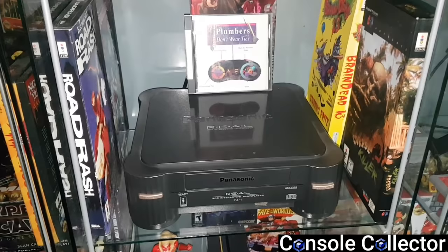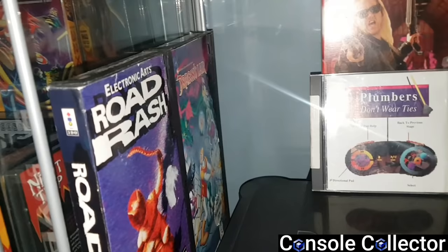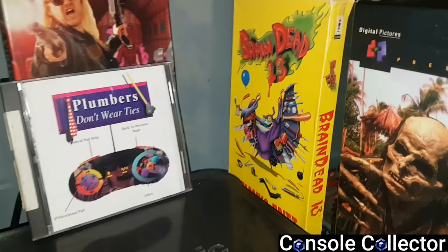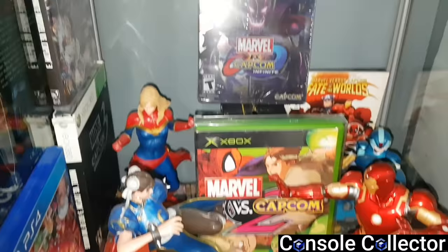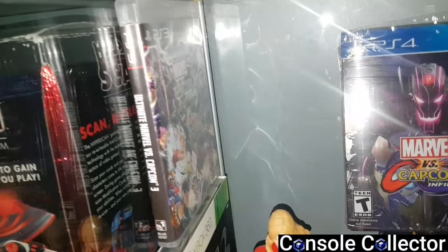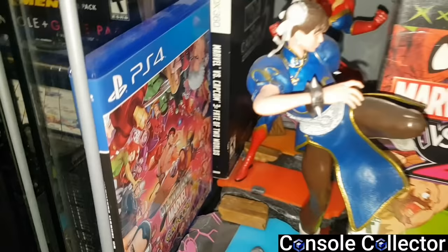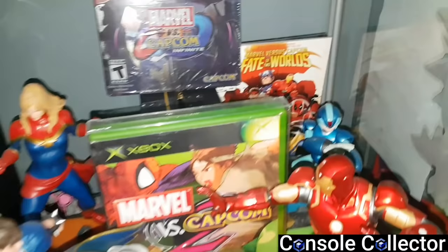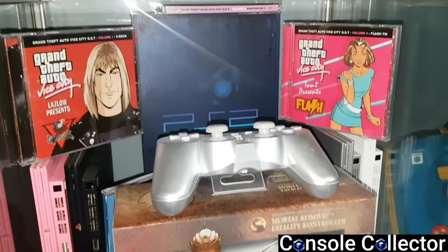On to the next shelf — this is the 3DO shelf. We have the 3DO FZ model here, the most recognizable and iconic 3DO. Sitting on top are Virtuoso and Plumbers Don't Wear Ties. Then we have Road Rash and Dragon's Lair on one side, and Braindead 13 and Corpse Killer on the other. Under the 3DO is my little tribute to Marvel vs. Capcom — I love that series, particularly Marvel vs. Capcom 2. This shelf is dedicated to it. We can see Marvel vs. Capcom Infinite in the back, Ultimate Marvel vs. Capcom 3 for PS3, Ultimate Marvel vs. Capcom for PS4 with DLC, the statues from the Collector's Edition of Marvel vs. Capcom Infinite, a cool little comic in the back, the Infinity Stones, and of course Marvel vs. Capcom 2 for the original Xbox.